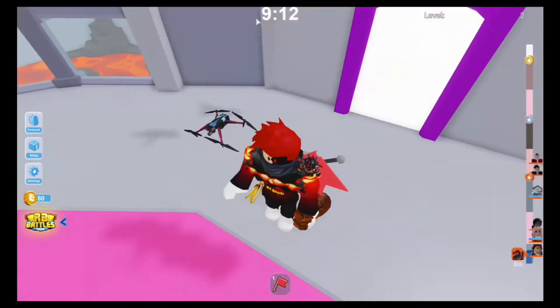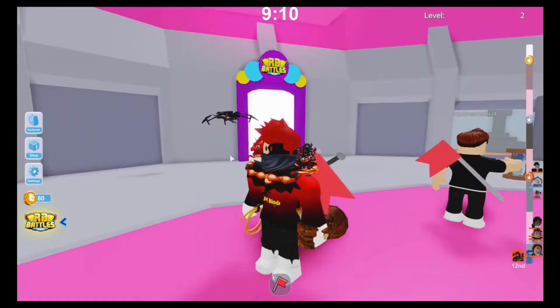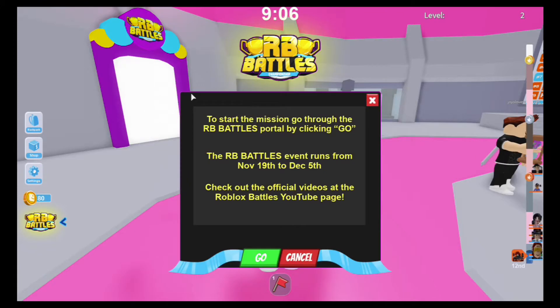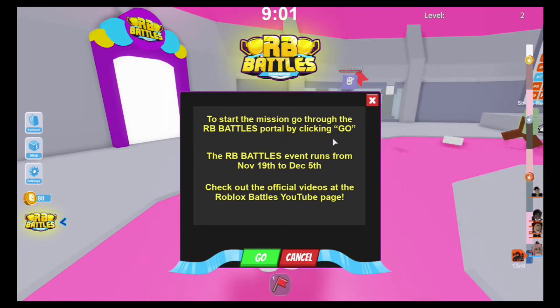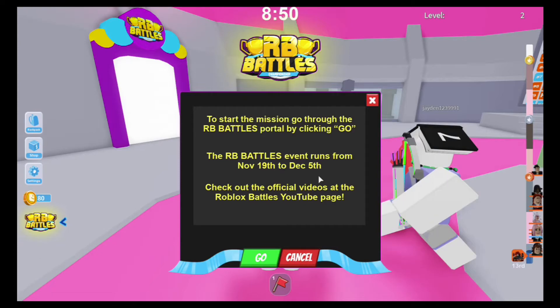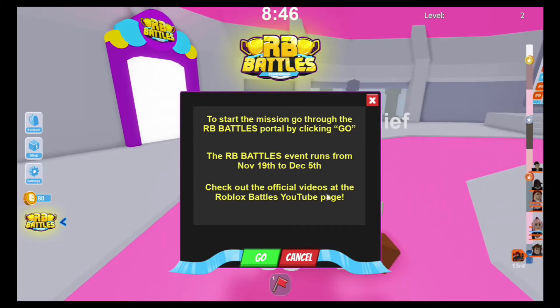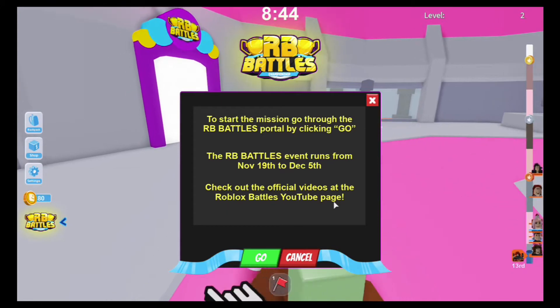There are two ways to get to the RB Battles game mode tower. You can just hit this button and it says to start the mission, go through the RB Battles portal by clicking 'Go.' The RB Battles event runs from November 19th to December 5th, so if you're watching this video late make sure you're on time. It also says to check out the official videos at the Roblox Battles YouTube page.